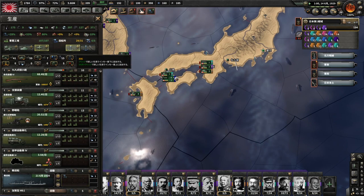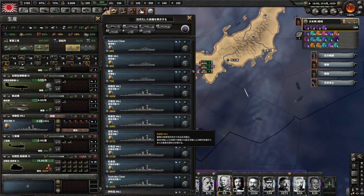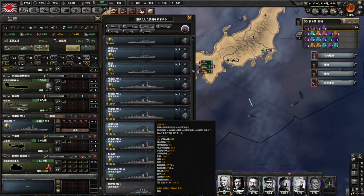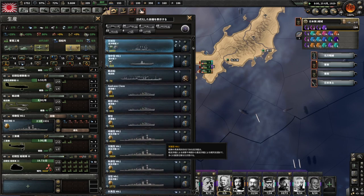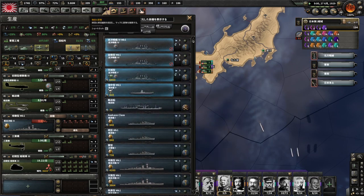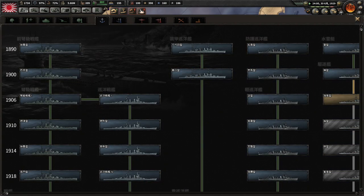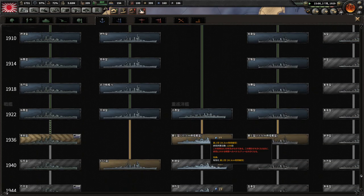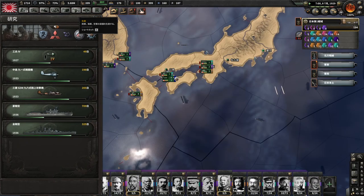続いてこの後戦いがシビアになると思うので、まず輸送船の数を増やしていきます。さらに主力になってもらう重巡クラスですね、軽巡は作っているので重巡をいくつか作っていきたいなと思っています。研究を見ましょう。重巡はもがみ型まで研究を進めてから、ということで、まあ一旦駆逐艦の数を増やすということで手を打ちましょう。